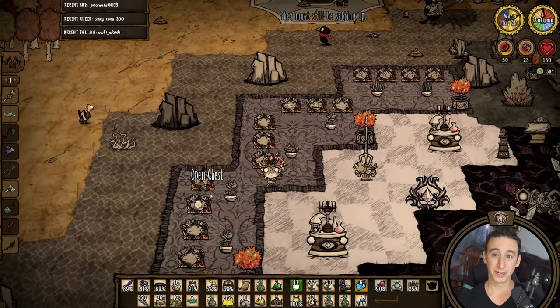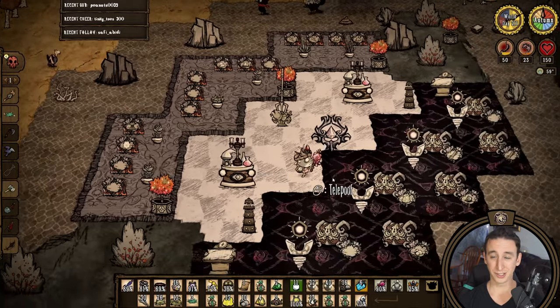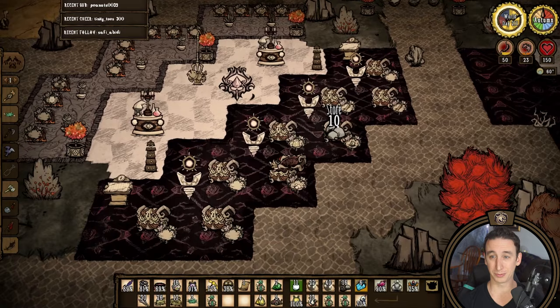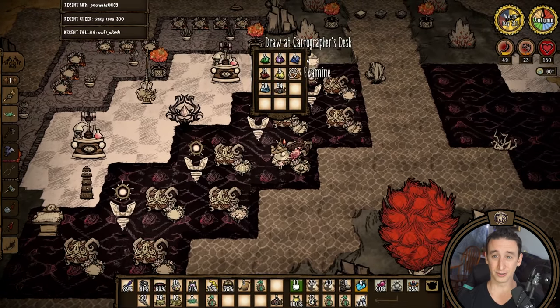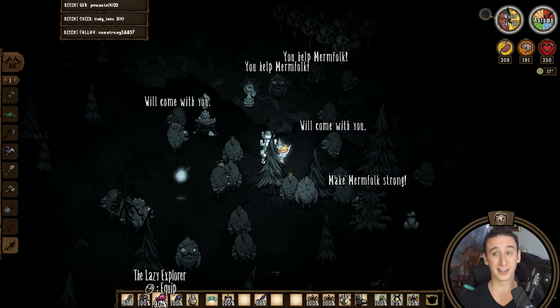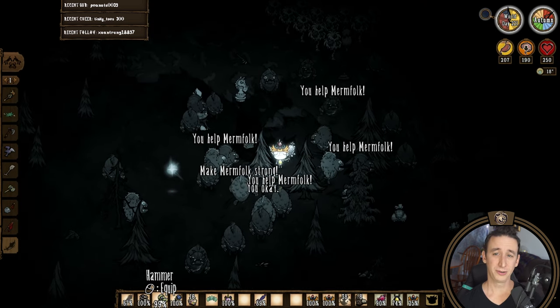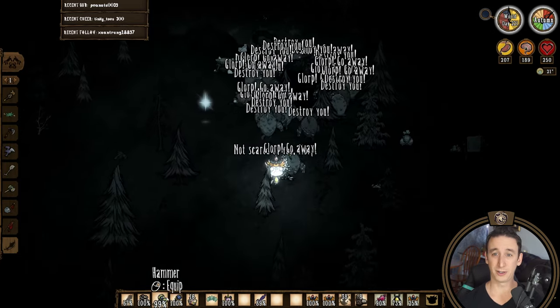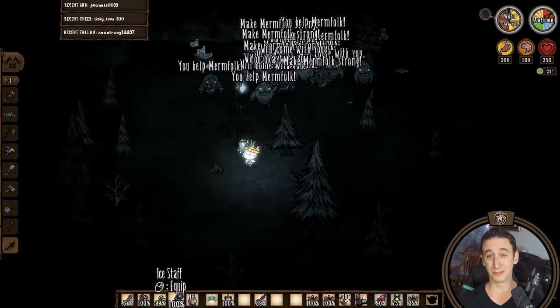Before I activate the rifts, I want to make sure that Wurt is properly situated resource-wise. So this year we're going to get our gold supply locked in, and also start farming what is arguably Wurt's most important food to farm — and I'm not talking about durians or dragonfruits. But first we're going to do a shadowpiece fight for another atrium. I'm going to try it again with merms, in the order that I meant to do them the first time.